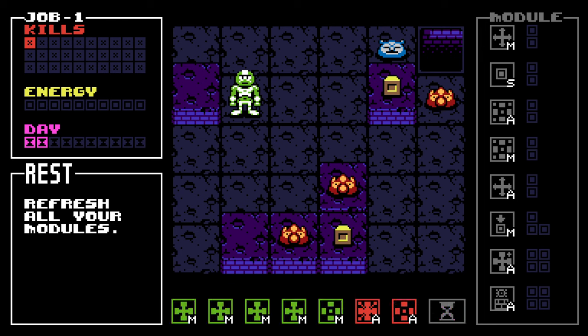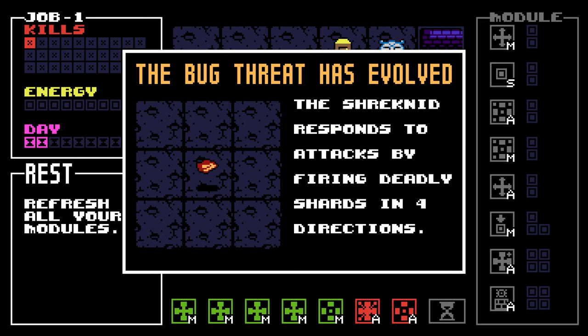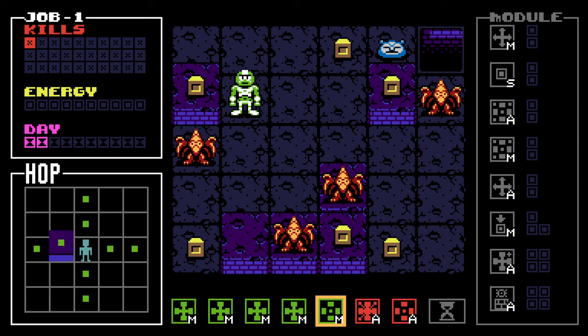Let's rest. Things evolve — the bug threat has evolved. The Shreknid responds to attacks by firing deadly shards in four directions. So you can't melee it. We do want to lob grenades.